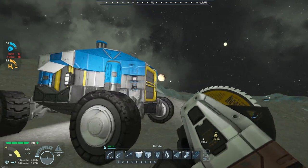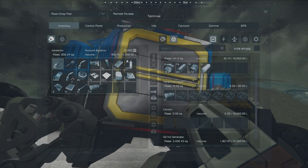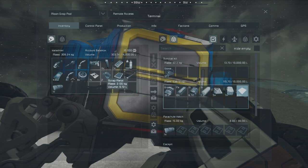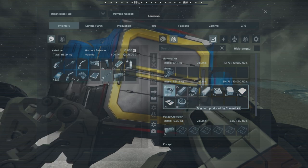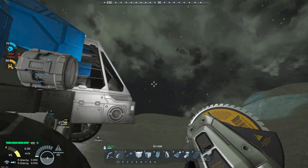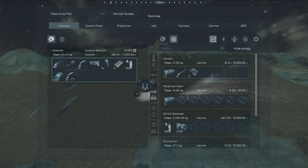We have the beginnings of some parts. One thing I like to do is come over here — anything the survival kit can make, you can store in its inventory. I'll bring over the basic components I get. For anything I can't store in there, I come over here and put it into the cockpit hall.